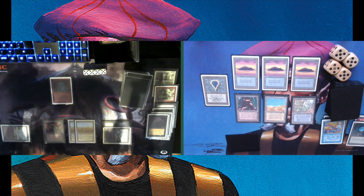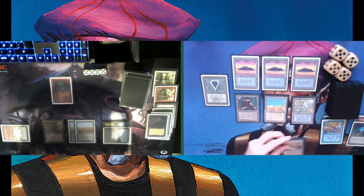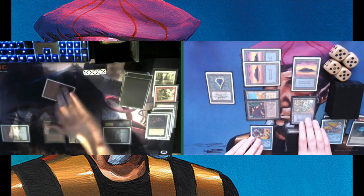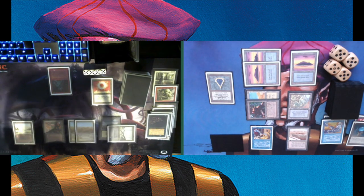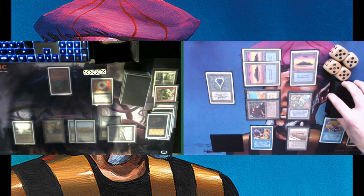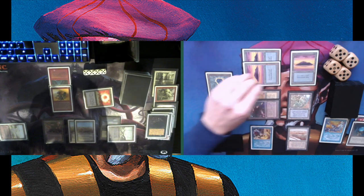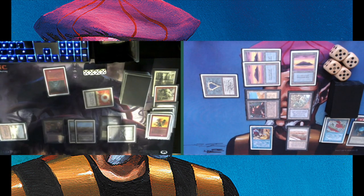Tapping for three — there's an Uthden Troll. Not doing anything about that 2-2 creature. Drawing another card, playing a Strip Mine, tapping four and playing a Control Magic over the Uthden Troll. It's not the best creature to take because I don't have red mana, but at least he loses a creature and I get one. He's going to Disintegrate his own creature — but I'm actually saving it. I guess I want to put some pressure on, so I'm taking care of the Mishra's Factory and swinging in for four.